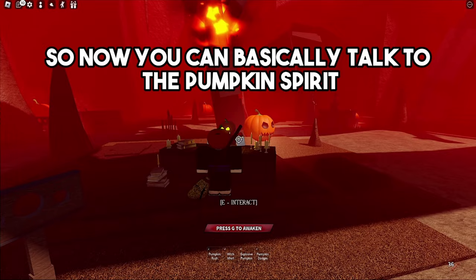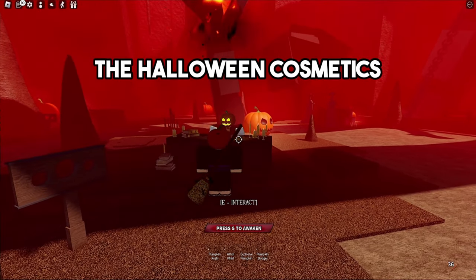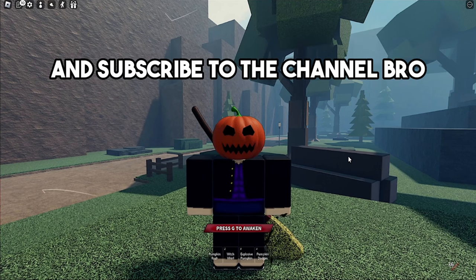Once you're inside and keep going forward, you will see the pumpkin spirit in front of you. You can talk to the pumpkin spirit and use your candies to get the Halloween emotes, Halloween cosmetics, and the Halloween moveset. Leave a comment below if you found this video helpful, and make sure you like this video and subscribe to the channel.